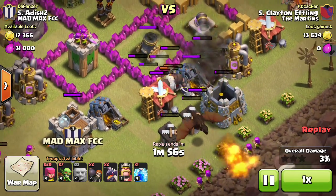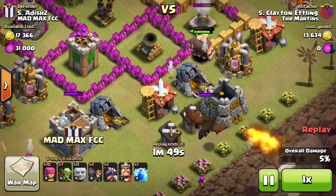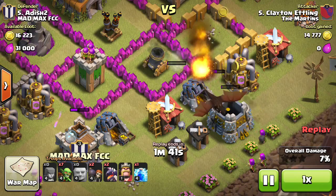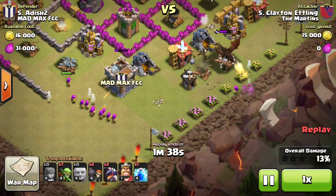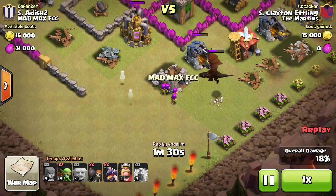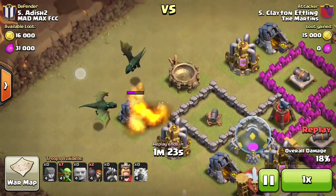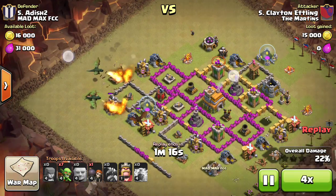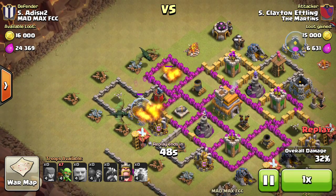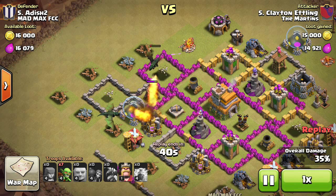He didn't take out my dragon, so my dragon fried his giants — literally set them on fire. If it wasn't for the archer distractions those giants would be dead and it would have been a zero-star. He's still sending one archer at my dragon. It was at 18 percent, and I thought it was a complete fail. But he had two dragons and a king — his second dragon went in and killed my dragon, but then there was nothing left to stop my defenses, which is something I realized I need to fix.